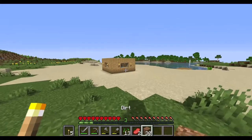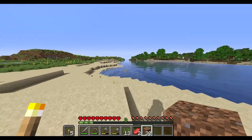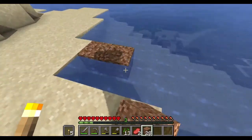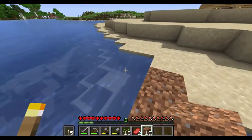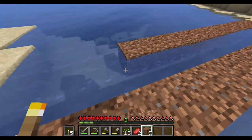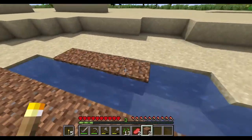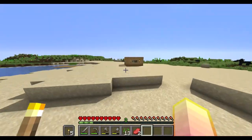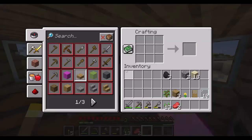30 should be enough — probably more than enough. But I do want to go over here and make a nice farm, so we're going to start off right here. We also need a hoe, so let's go ahead and make a hoe, and we'll place down these seeds — which we don't have quite enough of, but that'll be fine.